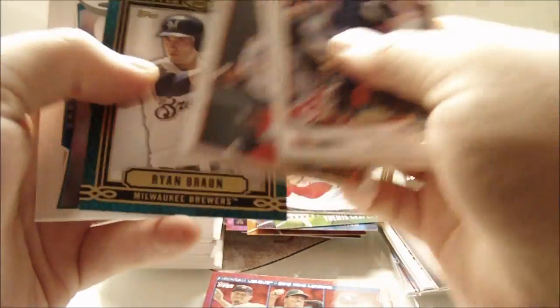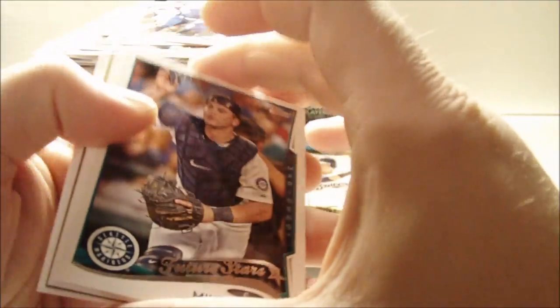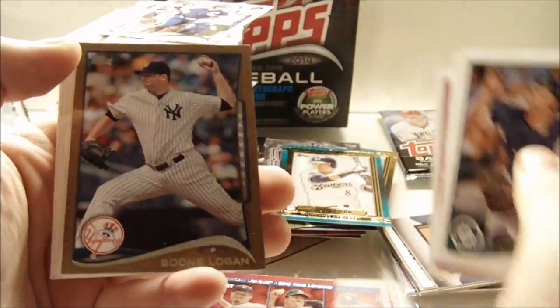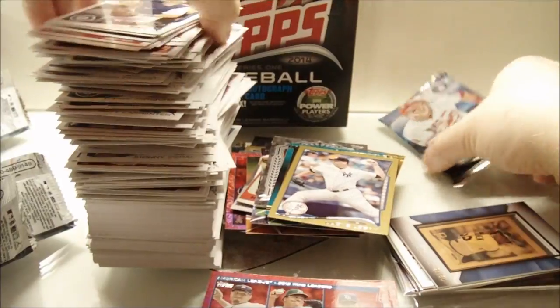Lonnie Chisenhall, Buster Posey, Mark Trumbo, Nick Markakis, Upper Class Ryan Braun, Hisashi Iwakuma, David Holmberg rookie, James Loney, John Mayberry, Corey Kluber. Last two packs — huge stack right there. Got another gold: Mike Zunino Future Stars, Sean Burnett, Andrew McCutchen, Michael Saunders, Jonathan Papelbon, Boone Logan gold out of 2014. Robbie Erlin, Rajai Davis, Bronson Arroyo, and Andrew Lambo rookie. And last pack of 2014 Topps Series 1 Hobby Box.